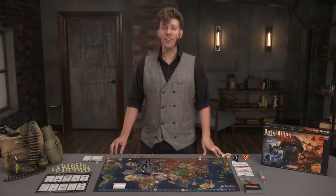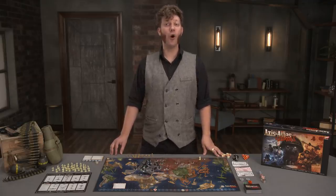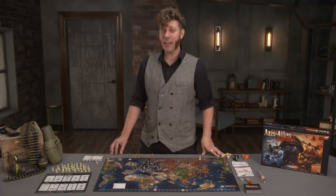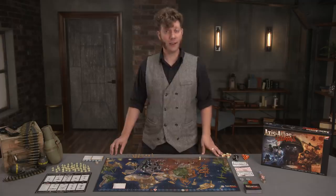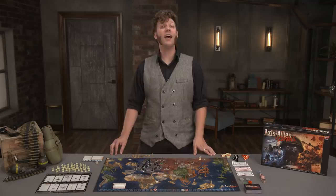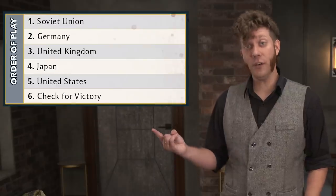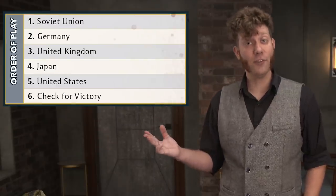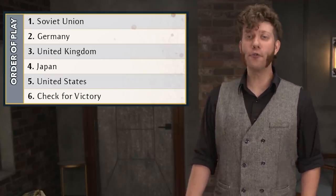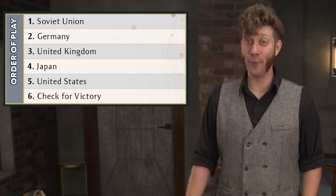Axis and Allies and Zombies is played over rounds, during which each player takes a turn. At the end of each round, a check for victory occurs to see if any side — or the zombies — have won the game. The order of play is: Soviet Union, Germany, United Kingdom, Japan, United States, followed by the victory check. This order is repeated until somebody wins.